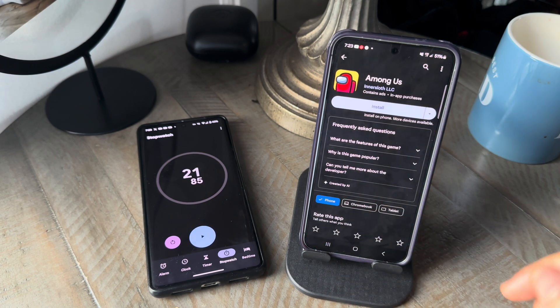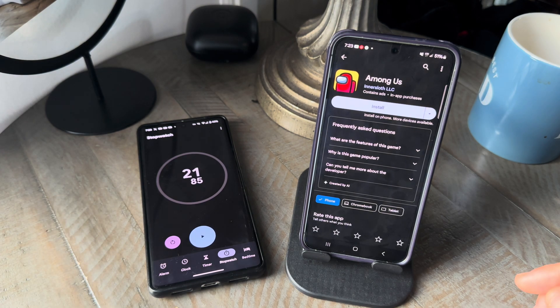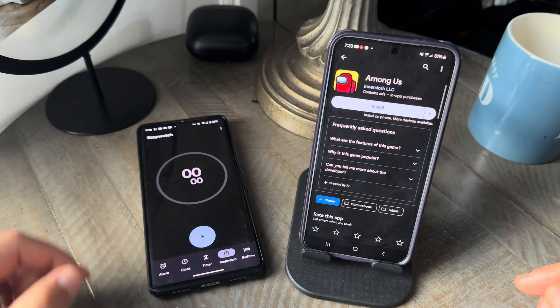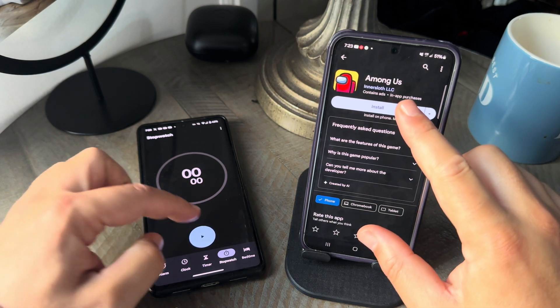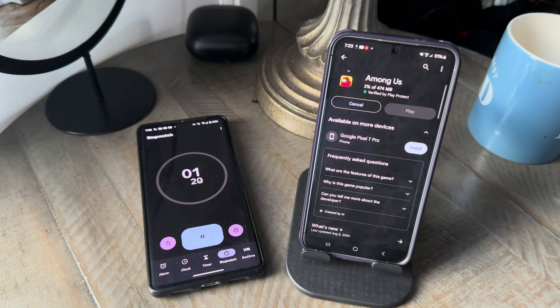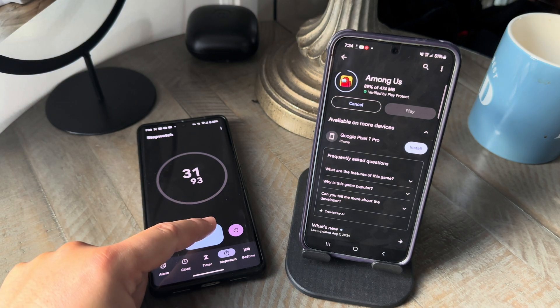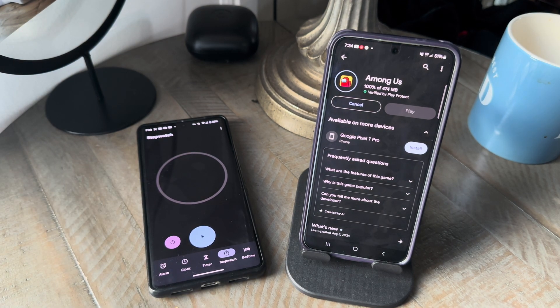You're getting about half the throughput on LTE. Let's go ahead and test the app download and see what we get. The 5G plus side was fast — 21 to 22 seconds. Let's clear that and download the app again, this time over LTE, and see the outcome. All right, there we have it — just a shade under 36 seconds to download Among Us on the LTE network.